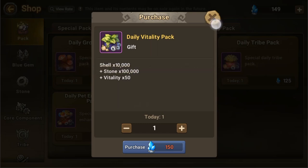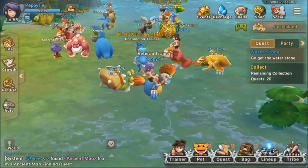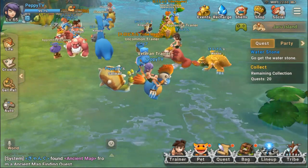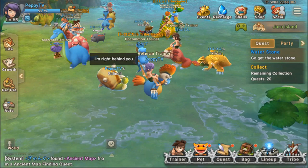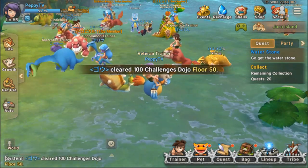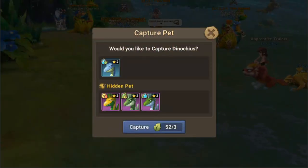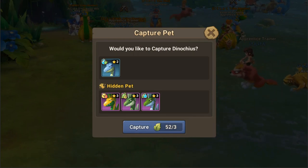Going back: the cost is 2 blue gems per vitality and 3 blue gems per trainer's rope. If you capture a pet, it costs around 3 vitality per capture attempt, so that's around 6 blue gems per capture.